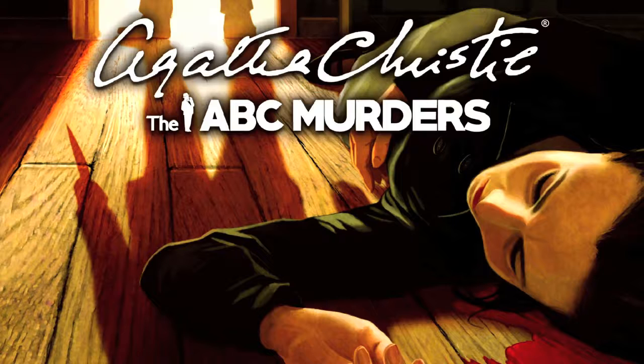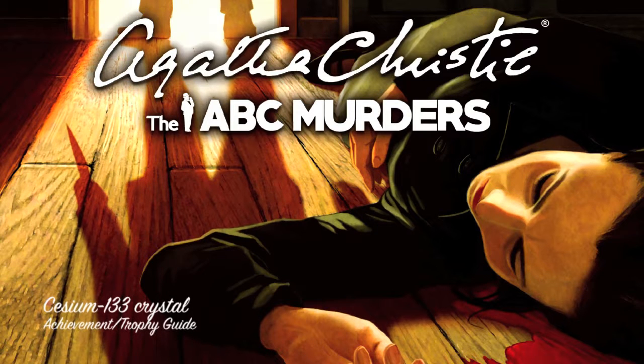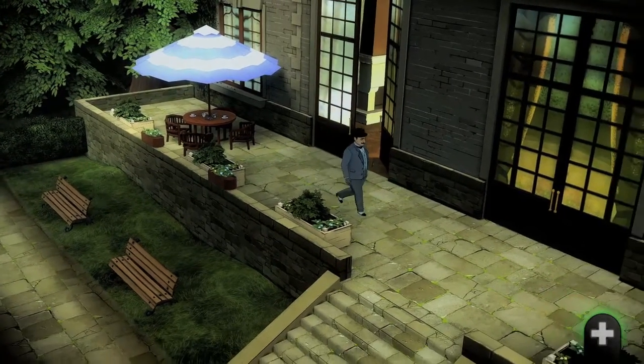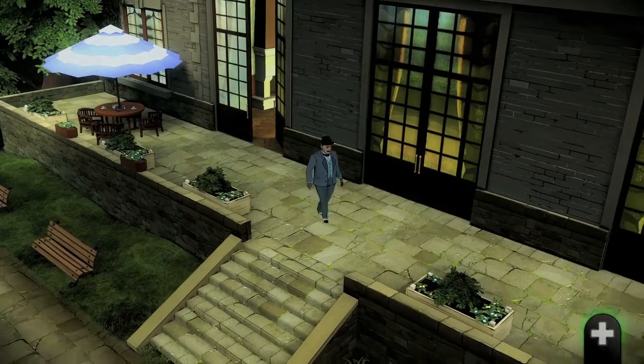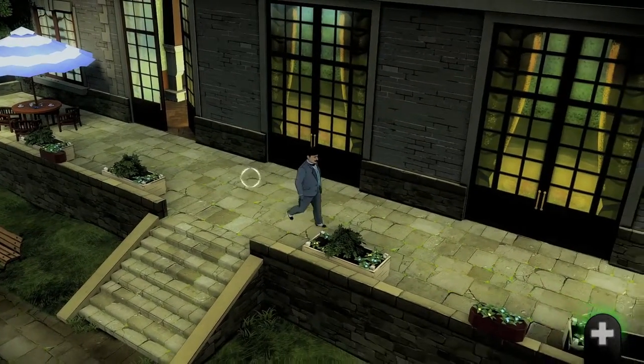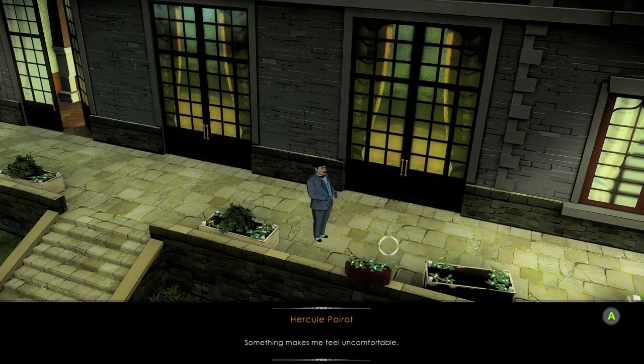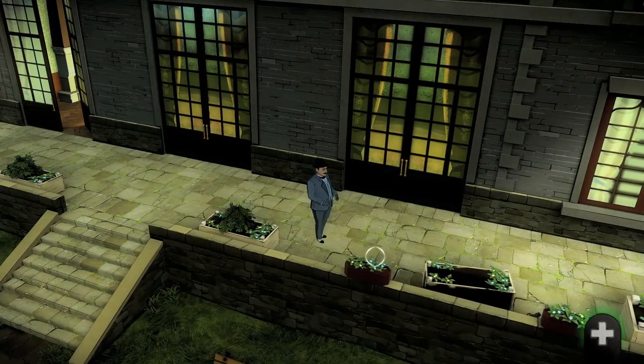Hey everybody, it's John here from VideoGamiac.com. Here we are today back in the ABC murders grabbing the Cessium 133 crystal achievement. This is done on our second trip to the mansion. What you want to do is leave and head into the front courtyard, then walk down this walkway until you see the flower bed that is all crooked.